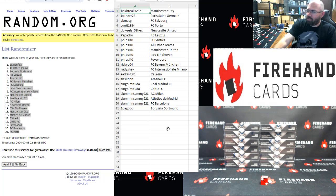Box break assignments: Manchester City, B Pinzer, Paris Saint-Germain, CBMACG, Salzburg, C unit, Porto, Duke Keels, Newcastle United, Papa Chu, RB Leipzig, 5-side 40, SL Benfica to catch-all spot, Manchester United, PSV Eindhoven, and Feyenoord. Ricky D gets Bayern Munich, Rudi Sheck gets Inter Milan, Sac gets Lazio, Greg gets Arsenal, Singo Matuda gets Real Madrid and Celtic, Slammin' Sami gets AC Milan, Atletico, and Barcelona, and Spago gets Borussia Dortmund.